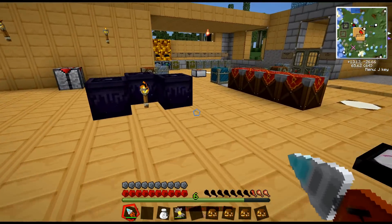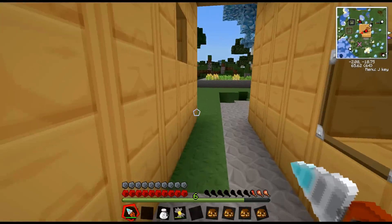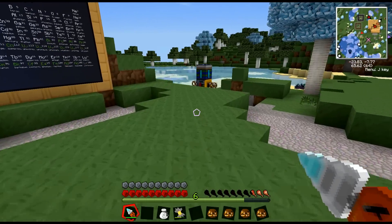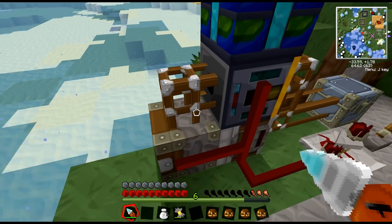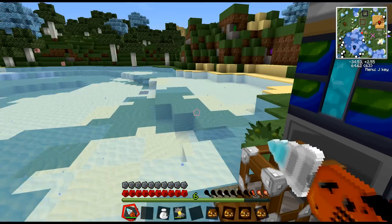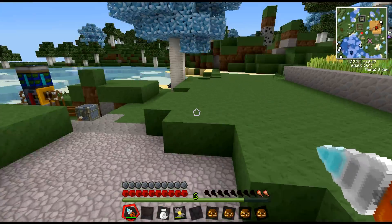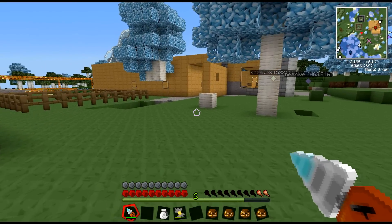I haven't built anything per se other than what I had built in the last episode. The water machine, the way it was designed and the way I saw it work in the world that was sent to me, worked perfectly — and it works perfectly out here. For some reason it didn't want to work inside my house, but now it makes water cells.